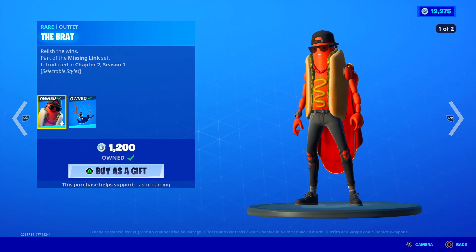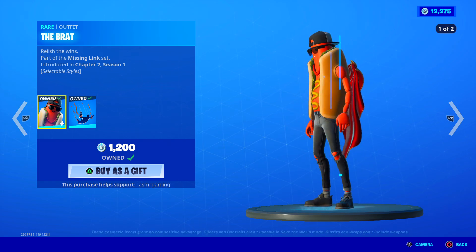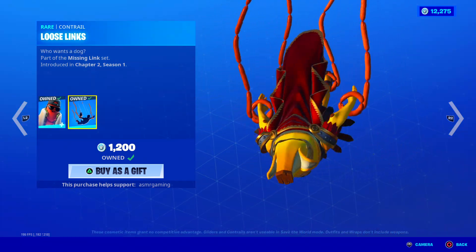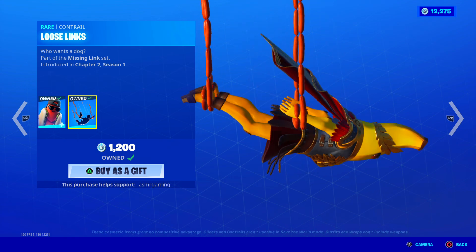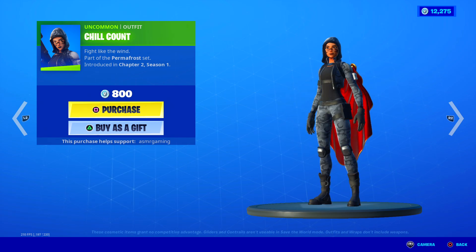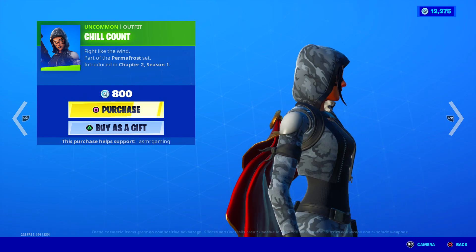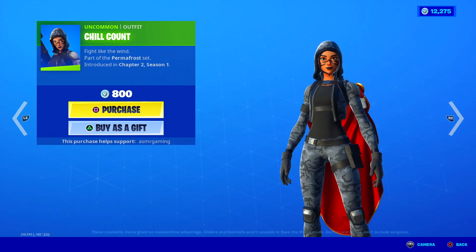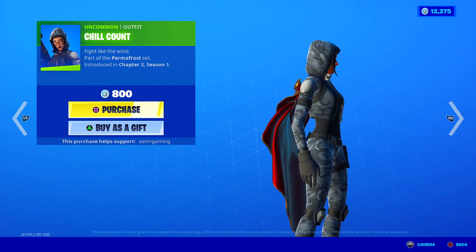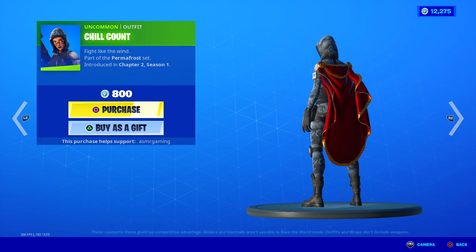Down here we got the Broad skin — the Glizzy skin, a.k.a. the hot dog skin. Two styles — 'Relish the Winds.' I think it's a pretty good skin; comes with the Loose Lynx contrail, which is hilarious. The Chill Count skin — 'Fight Like the Wind,' part of the Permafrost set — is also a really good one, especially for camo. People were hiding in the shadows and not getting spotted with this skin, so it's actually a pretty good underrated camo skin.